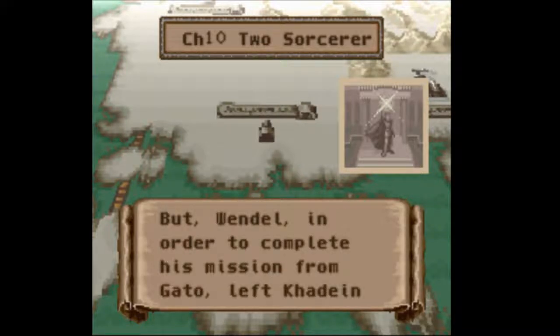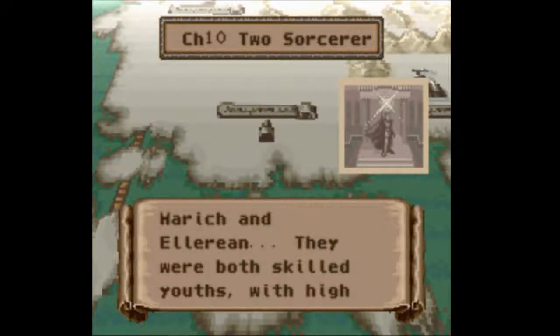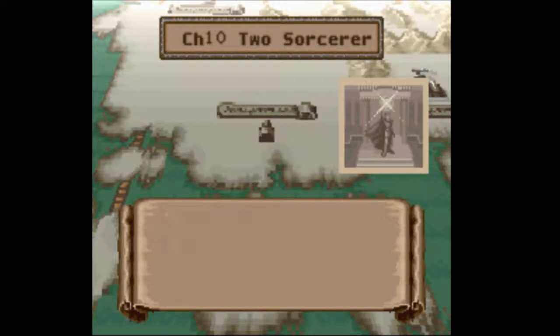But Wendel, in order to complete his mission from Gato, left Cardane in the care of two youths, Merrick and Elarion. They were both skilled youths, with high hopes placed upon them.